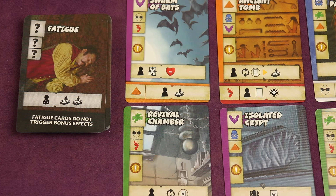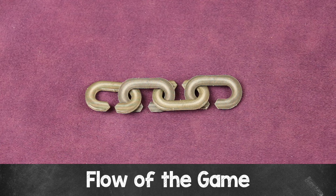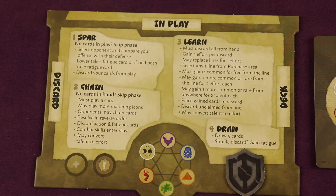Starting with the player holding the first player marker and going clockwise, walk through the flow of a turn. Your player mat shows the four phases each player goes through on their turn. The first phase is spar — we'll come back to this later because it won't happen in the first round since you won't have any cards in play yet. So we're going to go through the chain phase now.